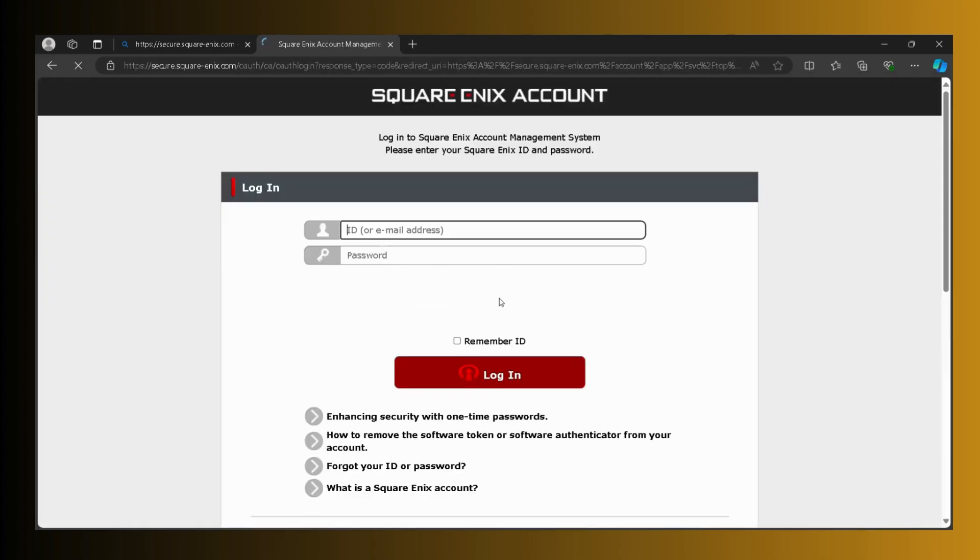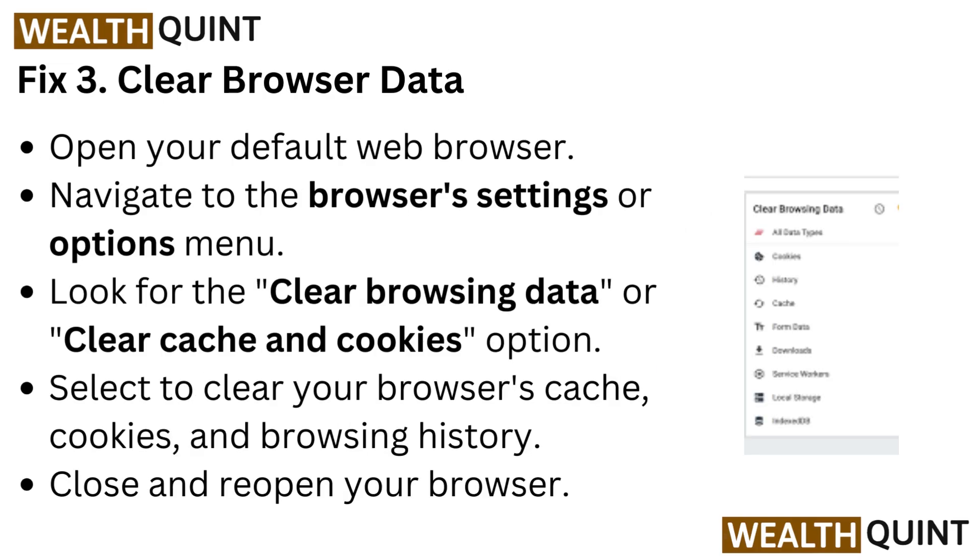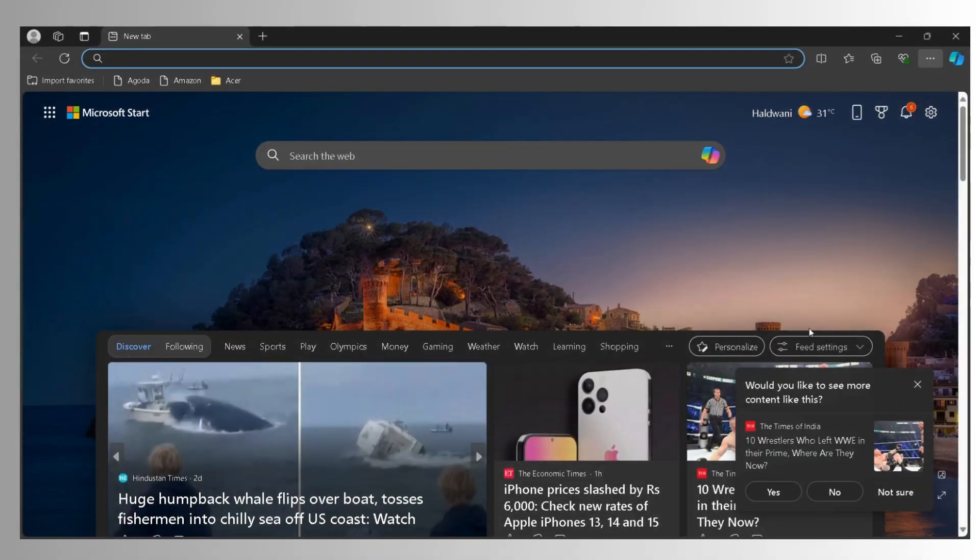Fix 2: Switch to Microsoft Edge. Open the Microsoft Edge web browser on your computer, navigate to the Mog Station website, and attempt your transaction. Microsoft Edge may provide better compatibility with the Mog Station payment system.